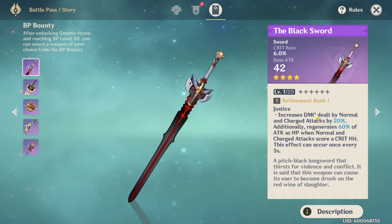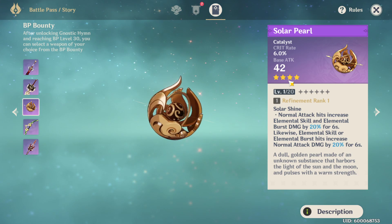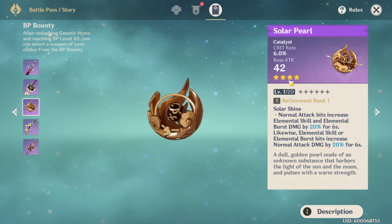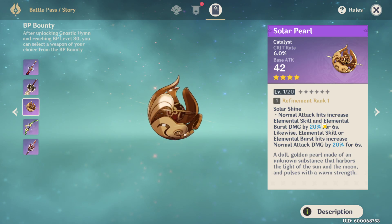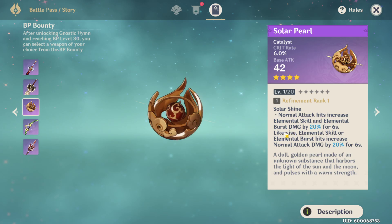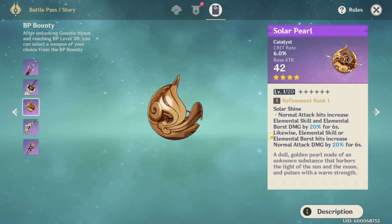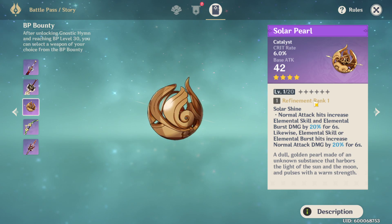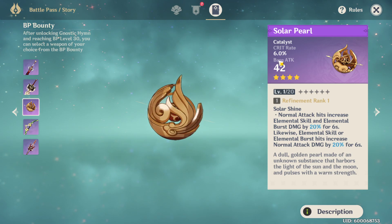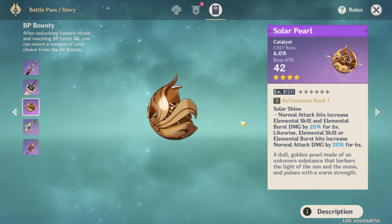The third option is a catalyst with crit rate as its base stat. Up front — this weapon is not ideal. Having crit rate on a mage is not the move. You're not going to be running crit rate on Mona, for example. The passive — Solar Shine — is actually really good: normal attack hits increase elemental skill and burst damage by 20% for six seconds, and elemental skill or burst hits increase normal attack damage by 20%. The passive is nice, but mages generally want base attack with elemental mastery, so this one falls short.